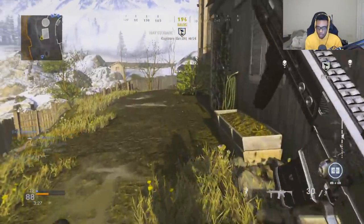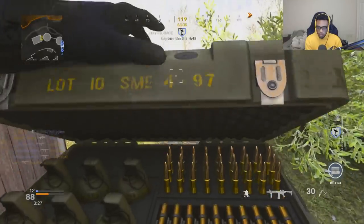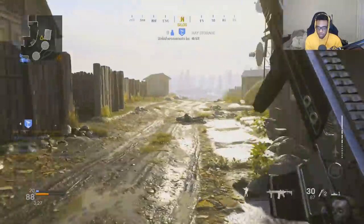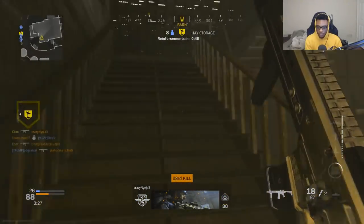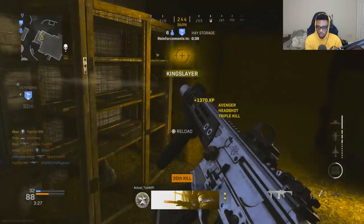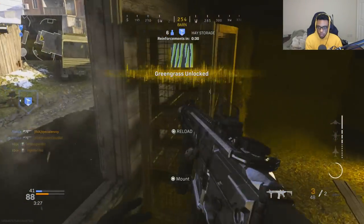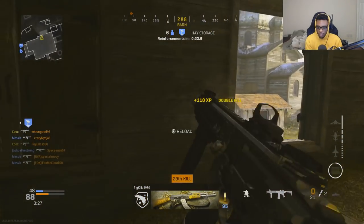HQ contested — there we go, take him out there. There's a lot of guys around me right now — take him out there. Throw that down there, take him out here. This is when having the M13 with the bullets that kind of shield you really come in handy when you're in situations like this. Take him out there, take him out there.